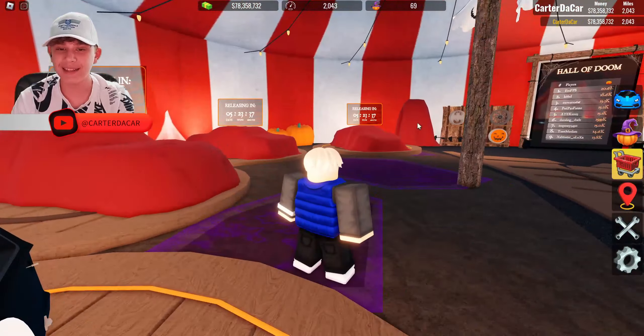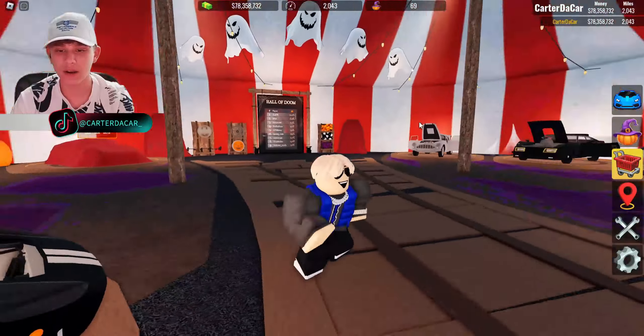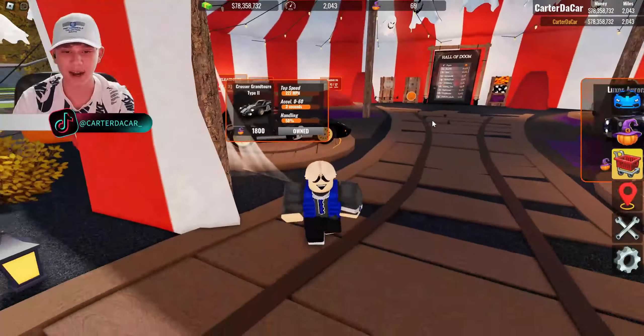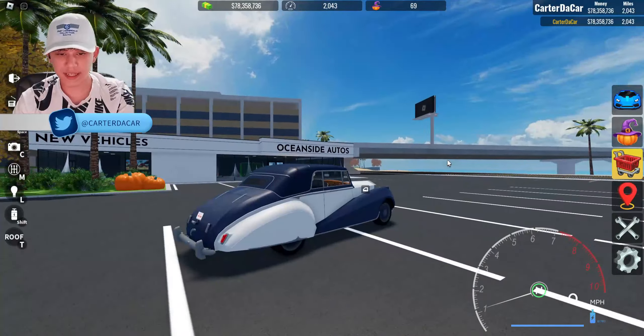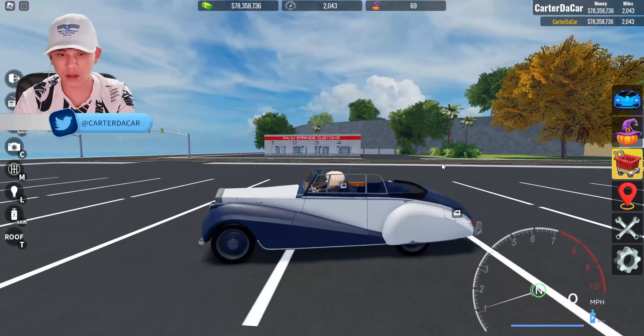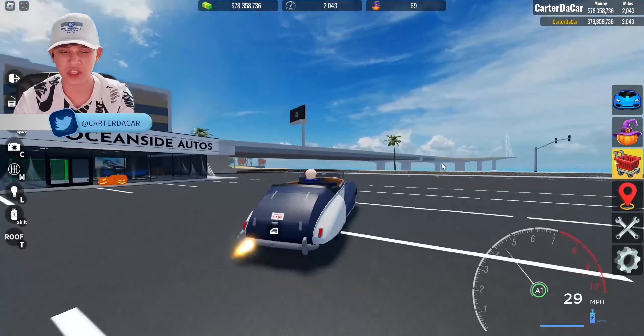We just have to go ahead and buy these next week when they come out. But there we go — we've got just about all the cars. I just discovered something pretty sick about the Rolls Royce: you can just remove the roof by hitting T. That's pretty cool. I like how it looks with the roof off better — it looks super sick.